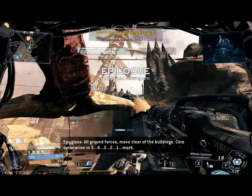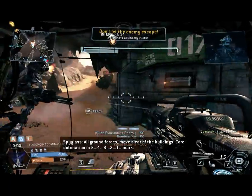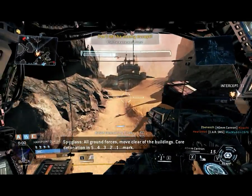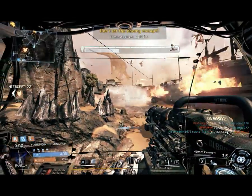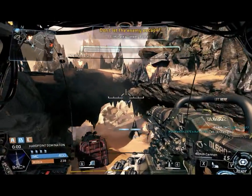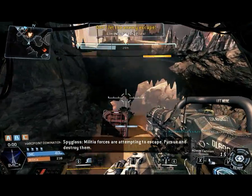All ground forces, move clear of the buildings. Core detonation in 5, 4, 3, 2, 1 — mark. Militia forces are attempting to escape. Pursue and destroy them.